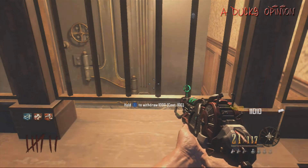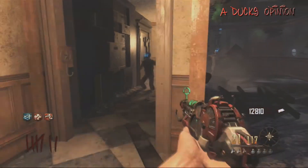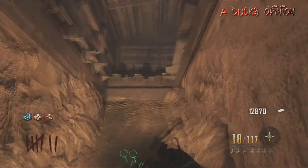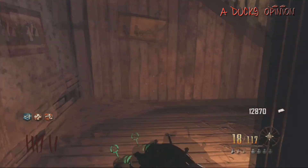That is three maps that you can have a bank on: Transit, Die Rise, and now Buried. Let me know what you guys think about the banks in the comments - do you like them, do you think it helps, do you think it's too overpowered? Let me know, and keep it locked to Duck Opinion for all your Buried information, tips and tricks, and adventures. Talk to you guys later - ducks can fly, peace.